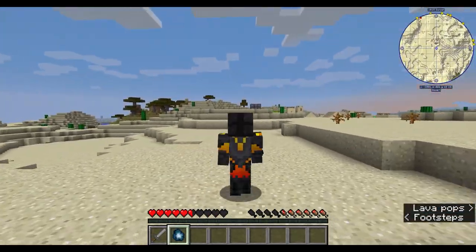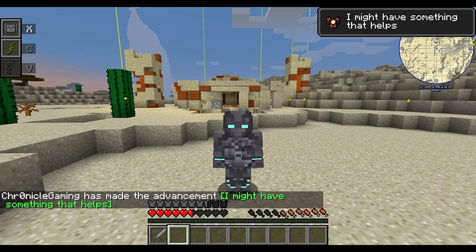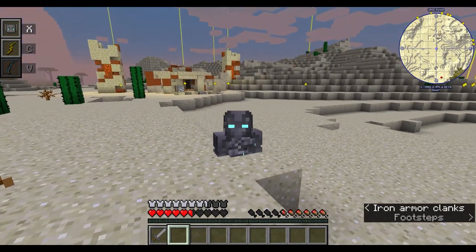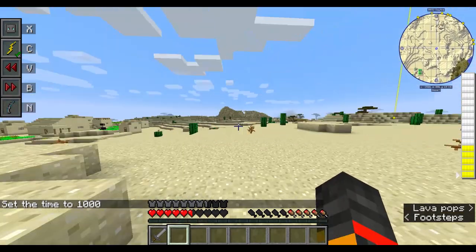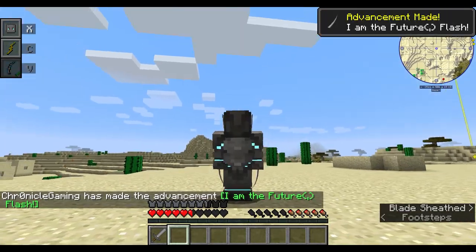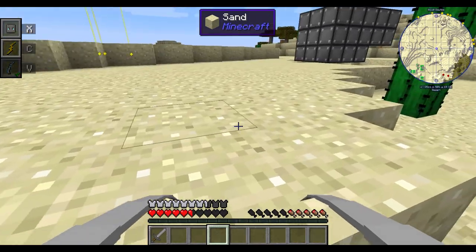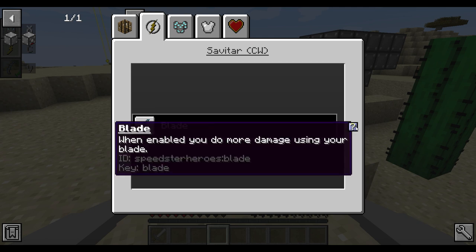Once you have the stone, right-click on it and you get — it might be your first suit — you get Savitar. For every suit you can turn the helmet on and off, but with this you also get the powers. On the right there are a lot more abilities, and since it's Savitar you also get his blades. When enabled, you deal more damage using the blade.